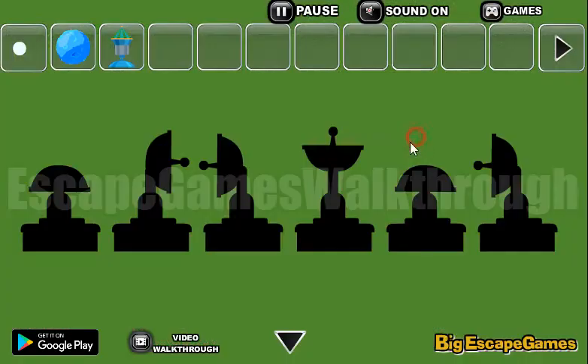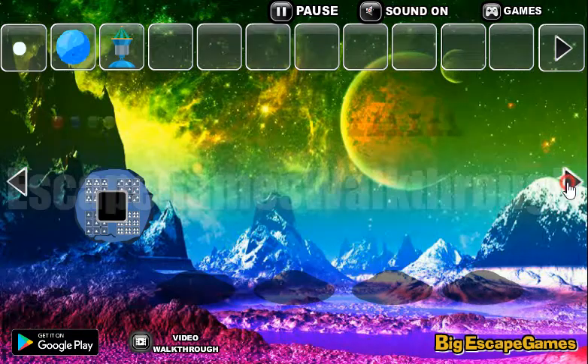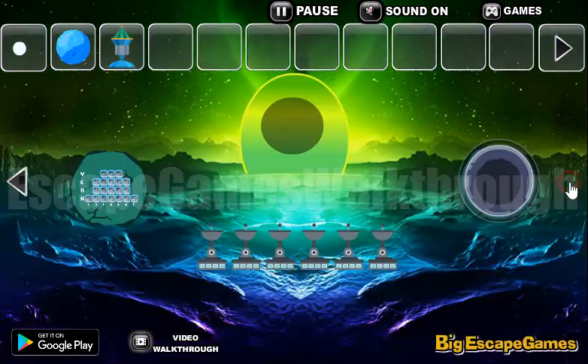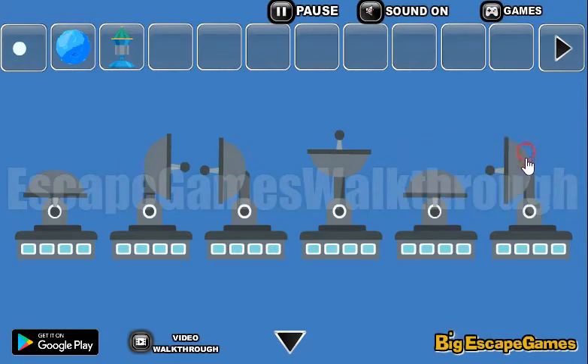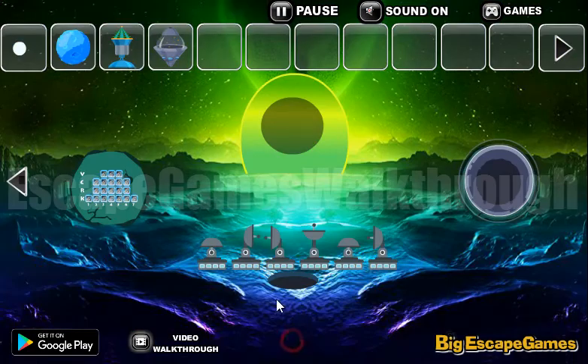Now let's look at this hint — it's a different direction sequence: down, right, left, up, down, left. Let's run to the satellites and turn them: down, right, left, up, down, left. And we've got another spaceship!